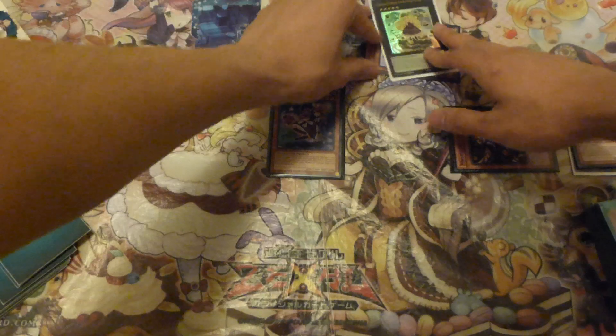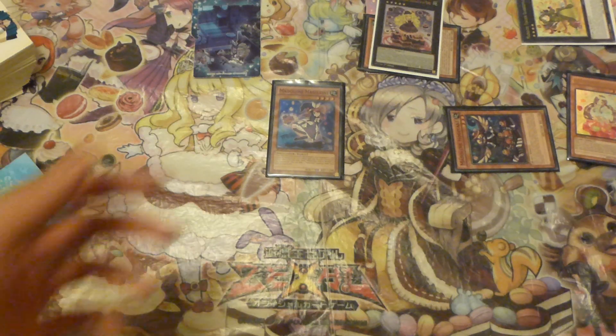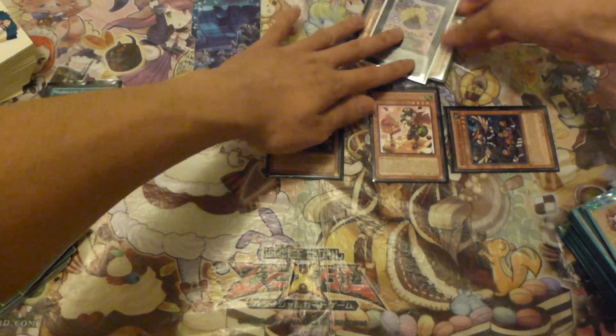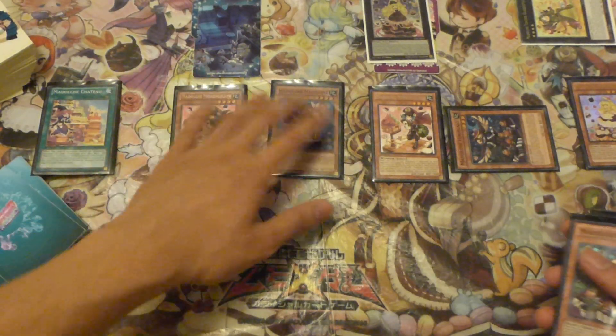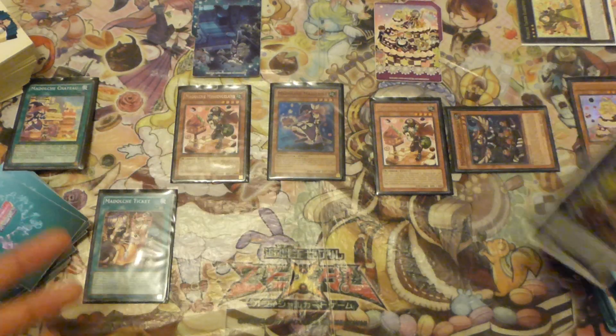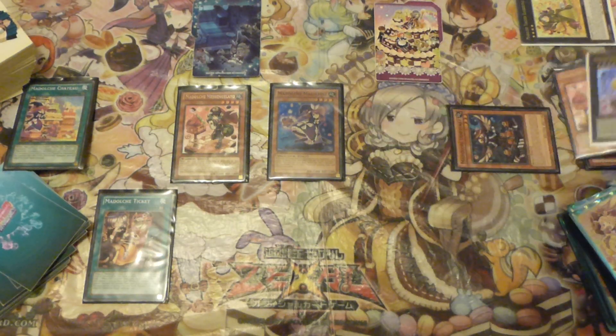Then Hootcake would target Glass Souffle, banish, and special summon out your Messengerlado. With Messengerlado's effect, you add your Chateau, and then activate your Chateau. Then with Chocolate Mode again, detach, special summon out your second Messengerlado, and then with its effect add your ticket. Then you activate your ticket. I would generally, if you're playing two Messengerlados - I play three - but either way, always link off one so you have one in your grave to shuffle back in for your Sistar. And then you make your Glass Souffle.